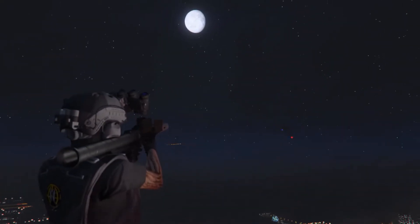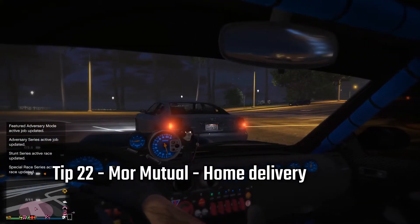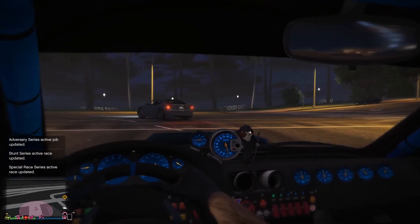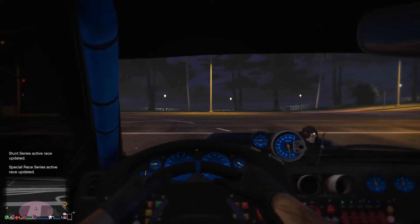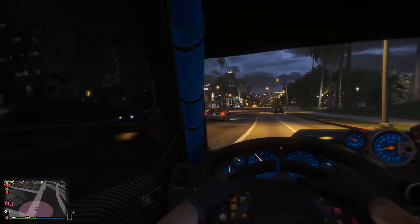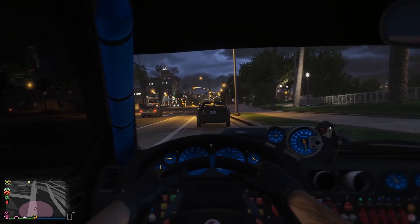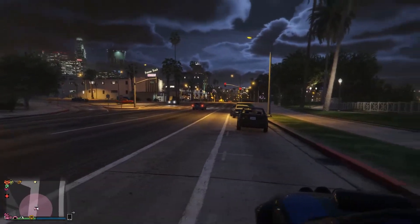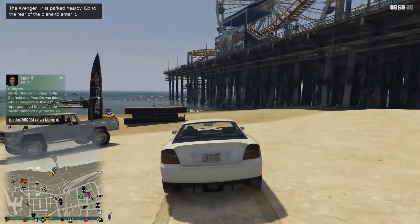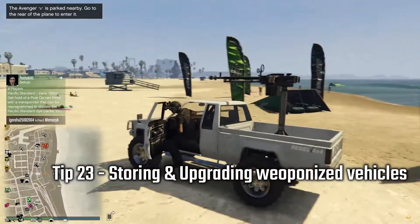Tip twenty-two: Vehicle Impound. Once you have more than one vehicle, if your first one gets impounded by the police and you don't need it right away, you can wait until your next vehicle either gets destroyed or impounded, and if you call in both of them at the same time they will automatically go to your garage. For me this almost always works.